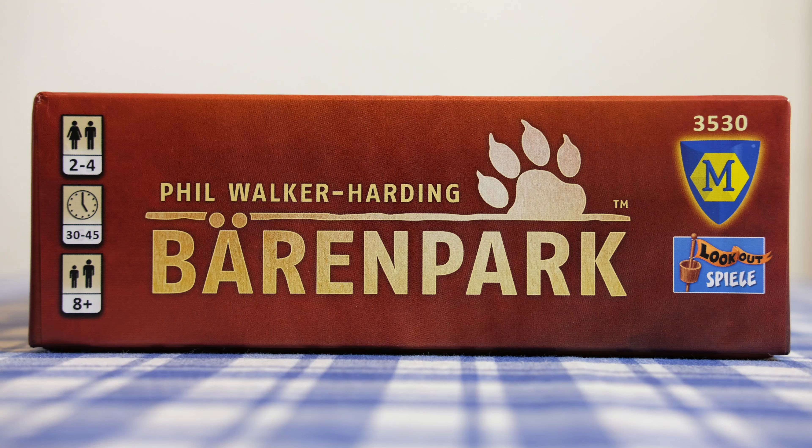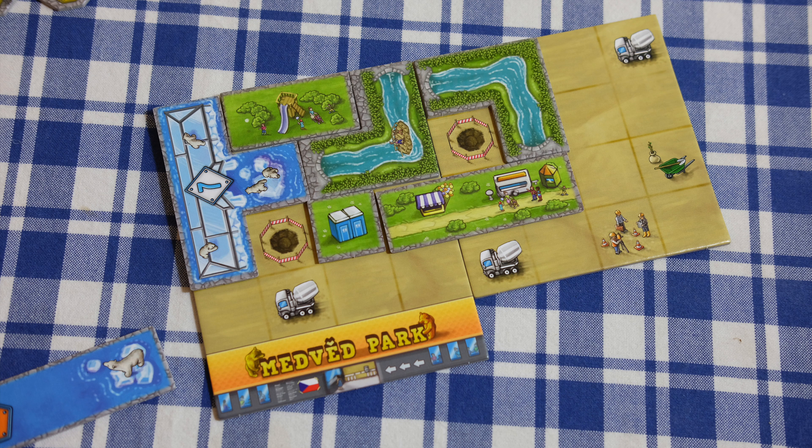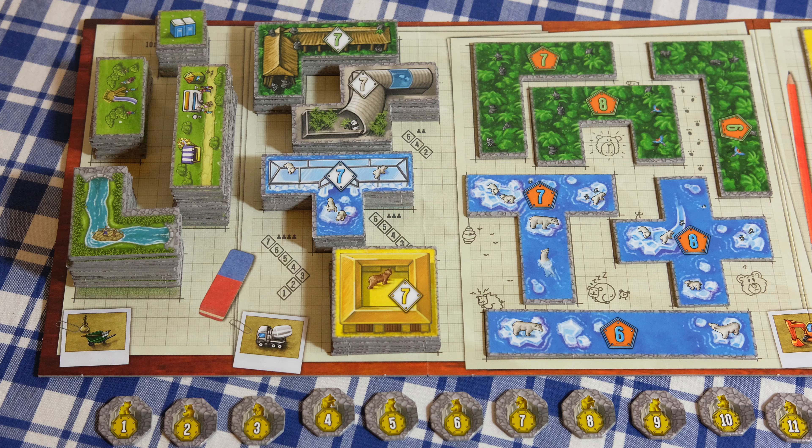Today I'm here with a review of a tile placement game — this one is Baron Park from Mayfair Games, designed by Phil Walker-Harding. In this game, players will be designing their own bear park, which is essentially a zoo just for different species of bears. They'll be doing it by drafting differently shaped tiles, very Tetris-like, and placing them on a grid in front of them, expanding from one small board to multiple others as they go.